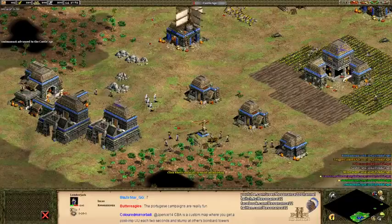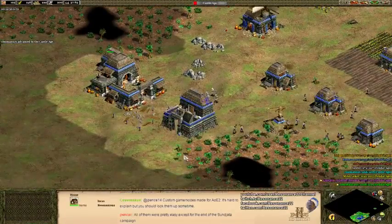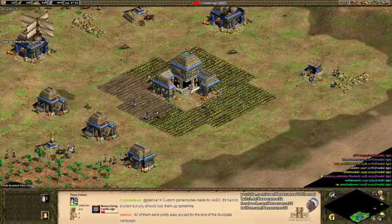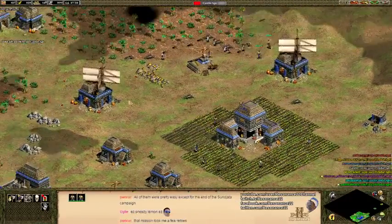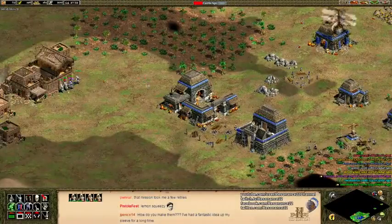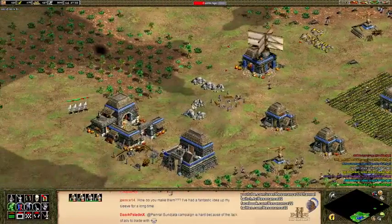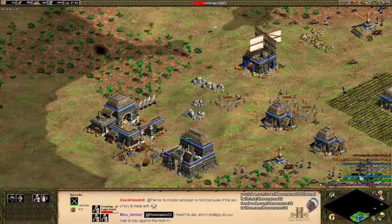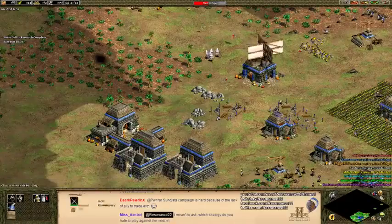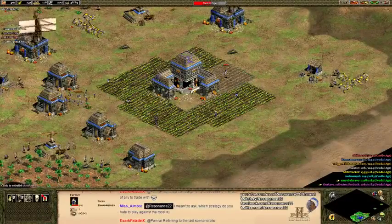Nice thing here is I can relatively easily transition into the castle age off a strategy like this. Actually maybe I shouldn't wall this all the way. I'll make a couple more eagle scouts and weaken everyone — spread the love around, probably need to mine some stone as well. Off to a reasonable start. I may have to go north if he's completely walled up. My concern is I need to weaken Mito Tracker, who has a better score than most of my team.